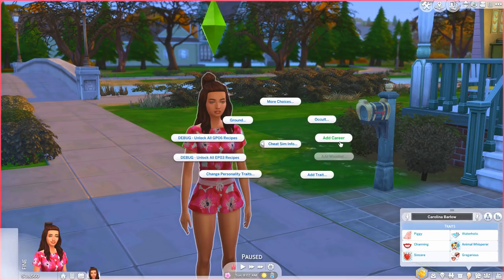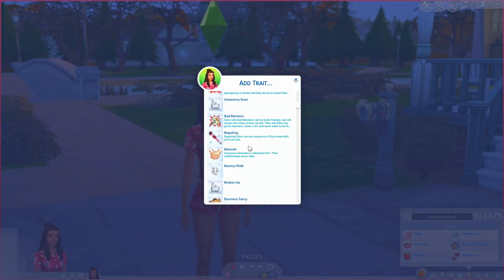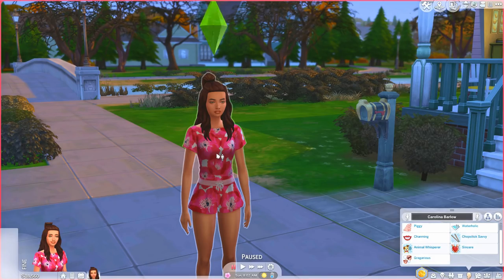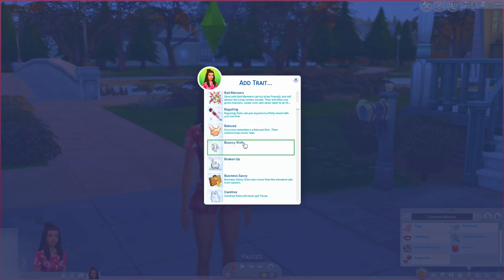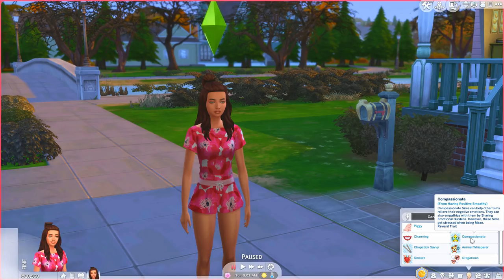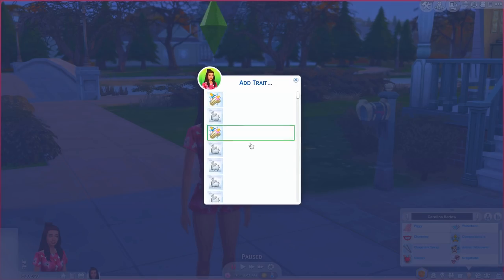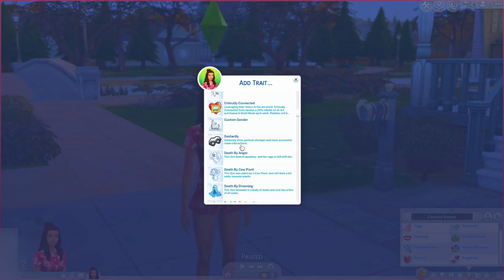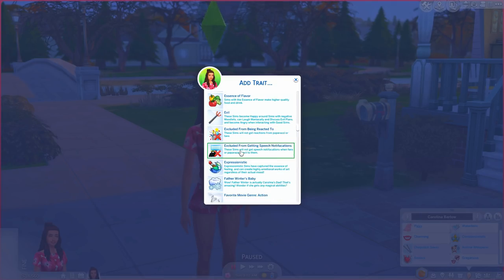Let's start selecting traits for our Sim. We'll make her Sincere — that comes from the reward store. She already has custom traits from Kawaii Stacy's trait pack mod. Let's add Animal Whisperer, which you normally get from completing the Friend of the Animals aspiration. Then Chopstick Savvy, and Compassionate — which comes from the Parenthood pack. With different packs installed you'll see more options and different bonus traits.